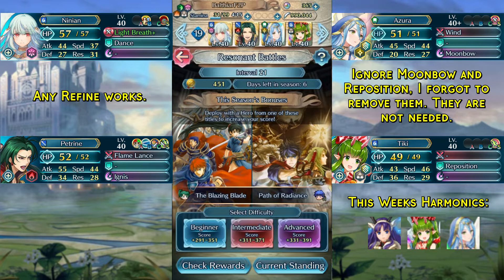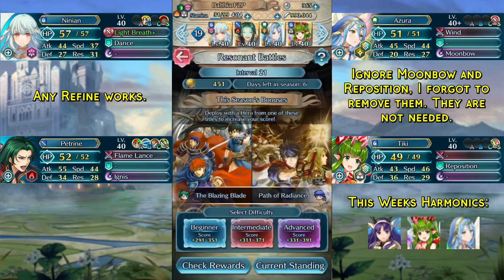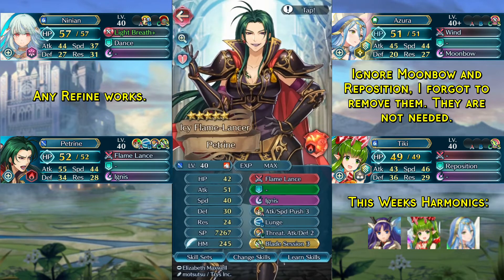Here are this week's units. In the first slot we have Ninian with Wings of Mercy 3, the Childress Free Seal, and her weapon Refined. It doesn't really matter what Refine you use as the important part is the adaptive damage, not the stats. In the second slot we have Petrine with her base kit, Lunge, and the Blade Session Free Seal.